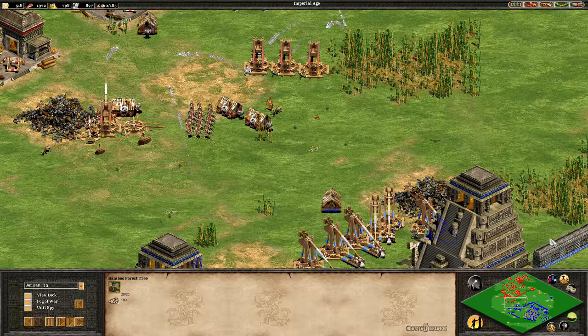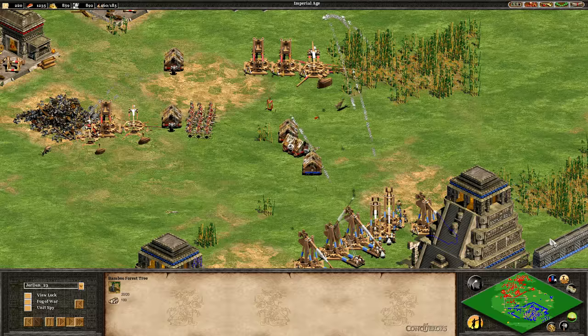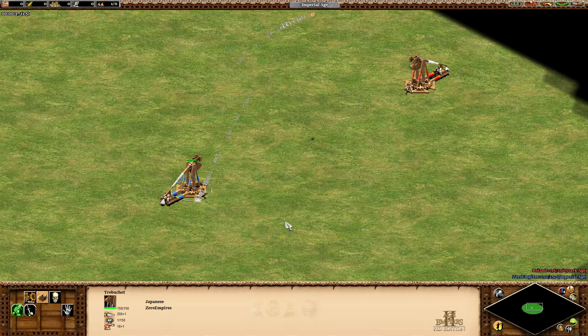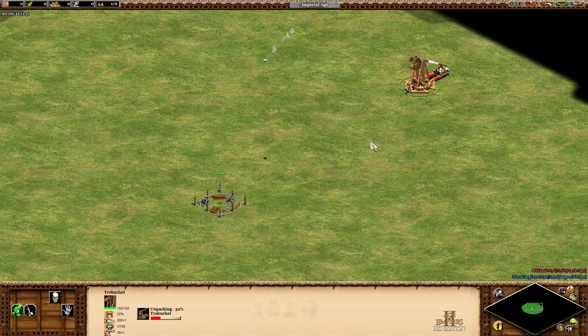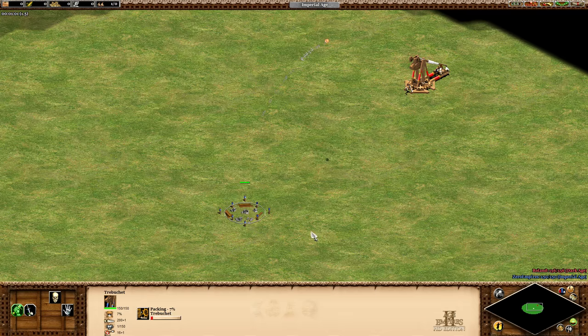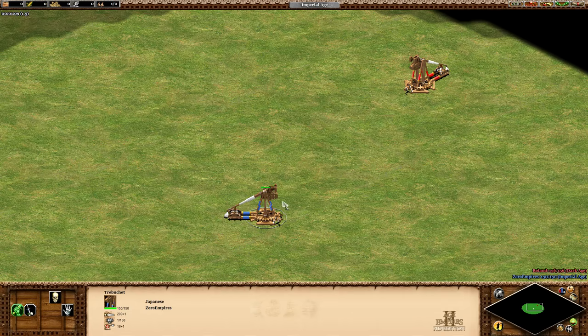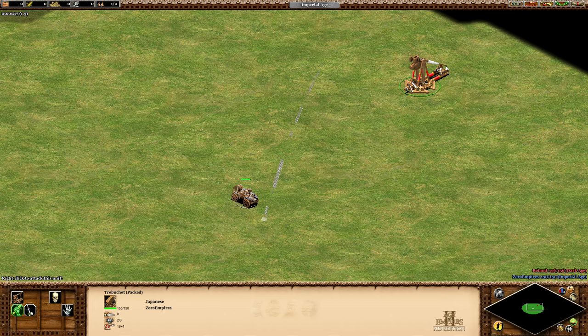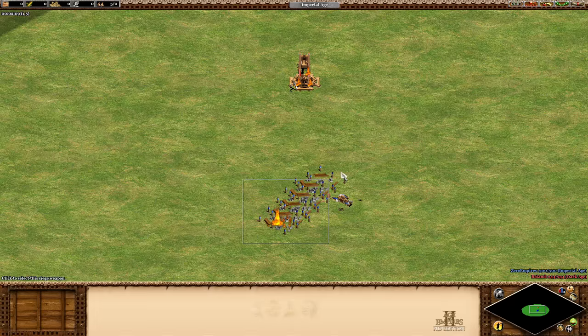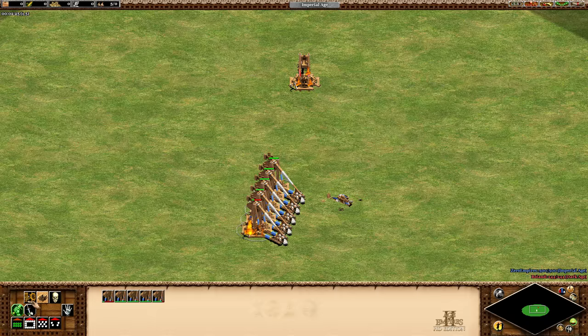It's pretty clear that Britons are the best for taking out enemy trebuchets — I'd be very surprised if a Briton loses a treb war with equal numbers, since they hit every single shot. However, with a little micro, even the Japanese can come out on top. As you can see in this clip, I'm using Katapuruto to pack and unpack trebuchets very quickly — I fire a shot, pack up, and move them out of the way before the enemy trebuchet returns fire. One downside: if you pack too quickly the trebuchet doesn't do any damage, so you need a small delay to ensure the missile hits before packing.